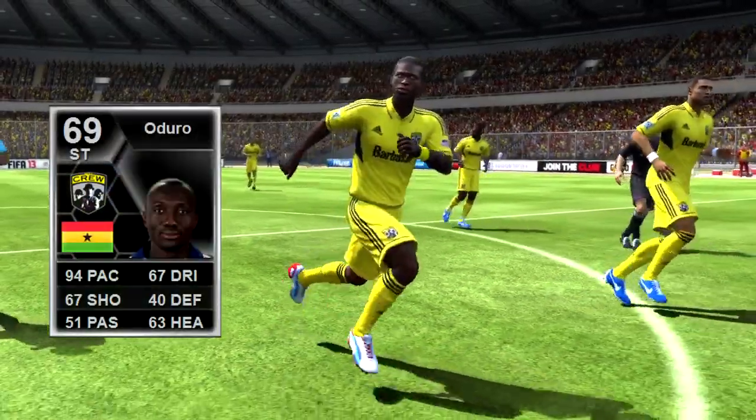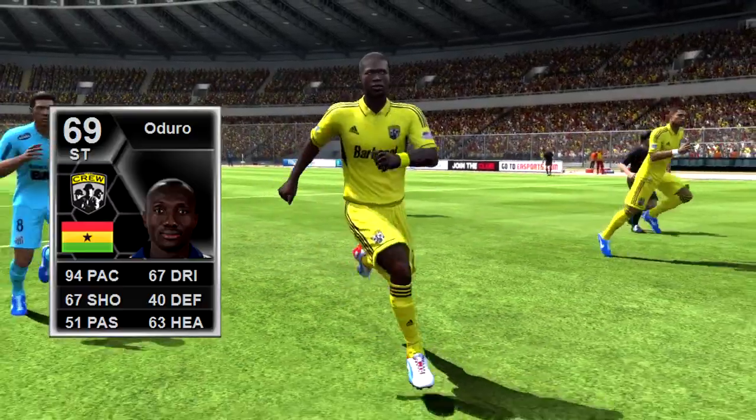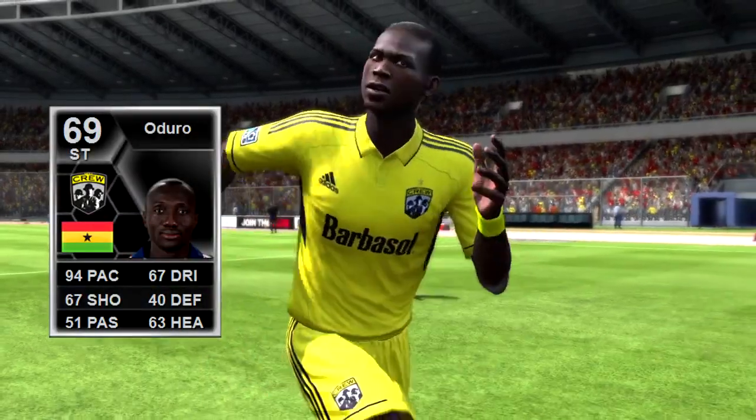Hey guys, Zerka here and welcome to another player review. Today we're looking at Dominic Aduro, he plays for Columbus Crew in the MLS. He's Ghanaian, he's a silver 69 rated striker with 94 pace, and obviously that is a stat that kind of stands out and makes you want to get him.